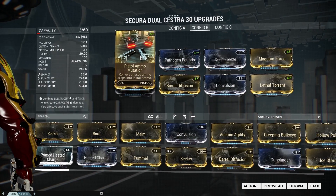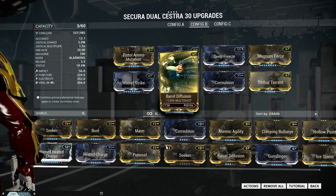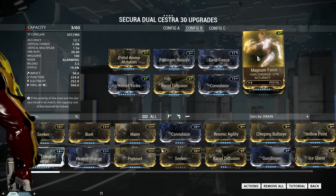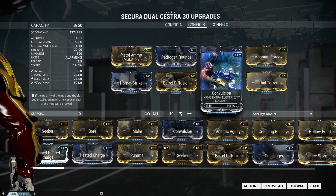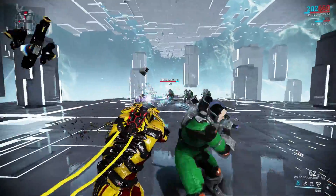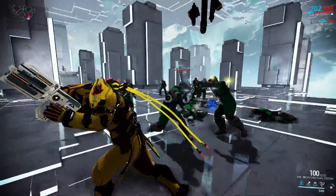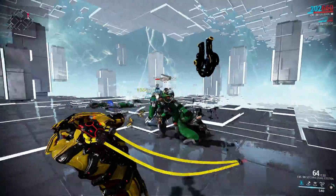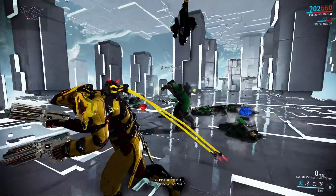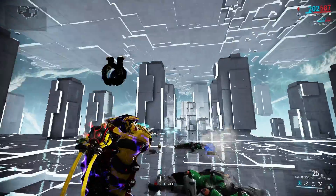Our first build is an electricity and viral build with pistol ammo mutation, because this weapon goes through its ammo very quickly. We have Horn Strike, Barrel Diffusion, Lethal Torrent, and Magnum Force for the damage, plus viral and electricity damage mods. Even with the low status chance, you still deal a lot of viral and electricity damage because of how many bullitos go when you pull the trigger — look at that, they all fall down.